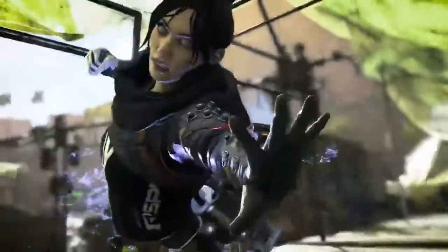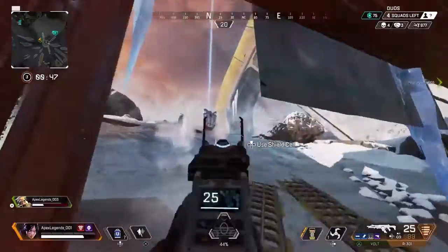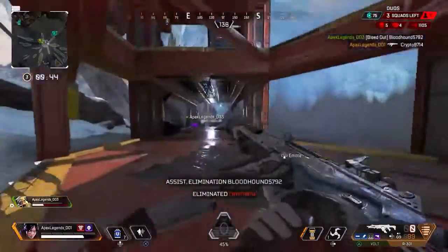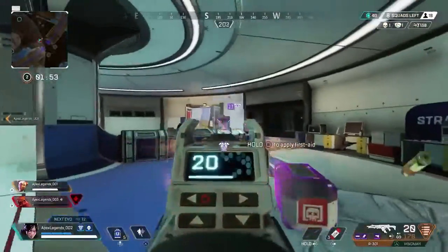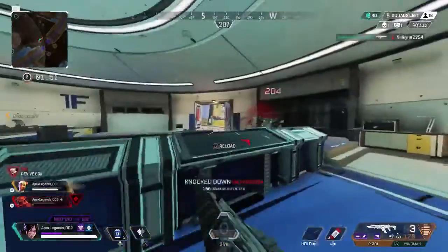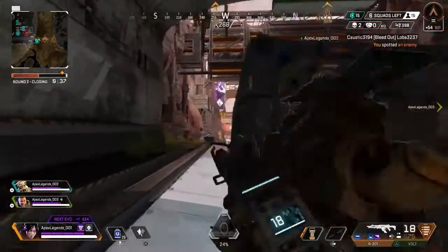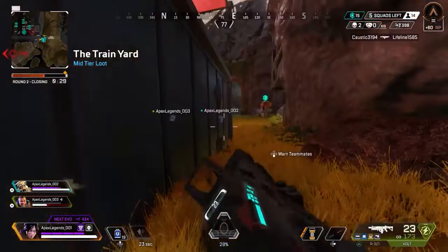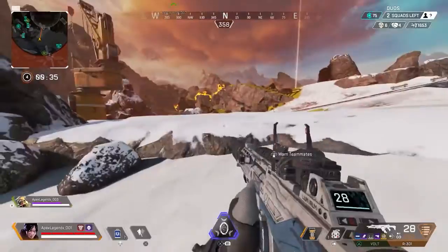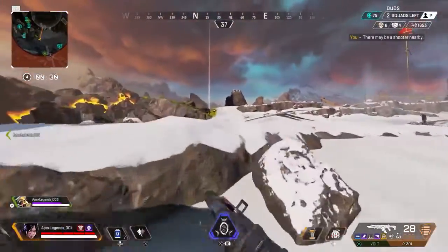Next up is Wraith. While she can be tricky to master, Wraith comes armed with some powerful tools that make her formidable on her own or with a team — and while she's listed as an offensive character, her abilities are exceptionally powerful in defense as well. Her passive, Voices from the Void, gives you a heads up if an enemy has you in their sights or has laid some sneaky traps, meaning you're always ready if an enemy is trying to get the jump on you. Be sure to hit the prompts to notify your team so it's not just you ducking into cover.